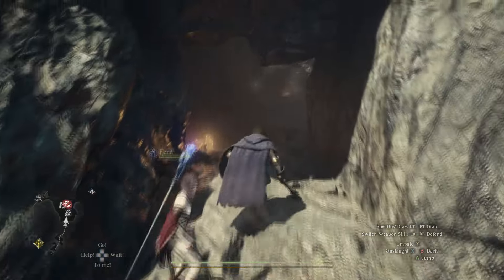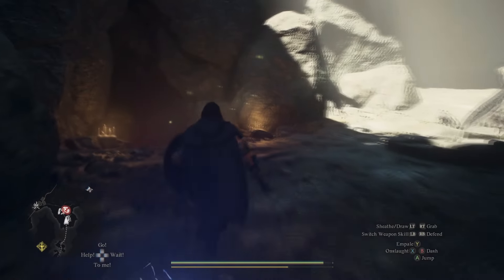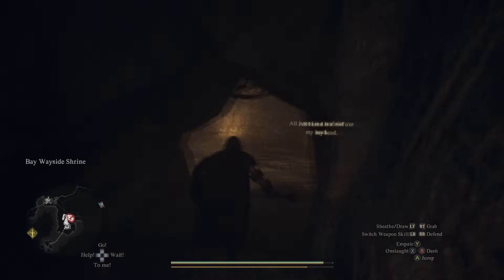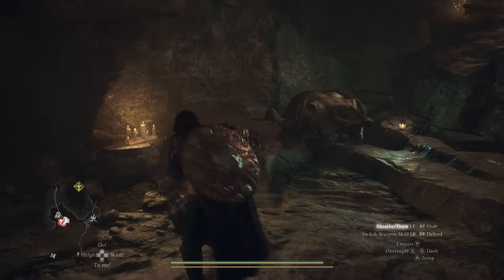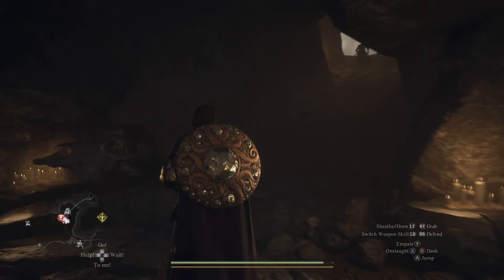We're just going to go into the cave, then we're going to make a left, and he is right here. He'll give you all the information, do all the trading that you might want. Make sure you don't have your weapon out, or he'll run away.